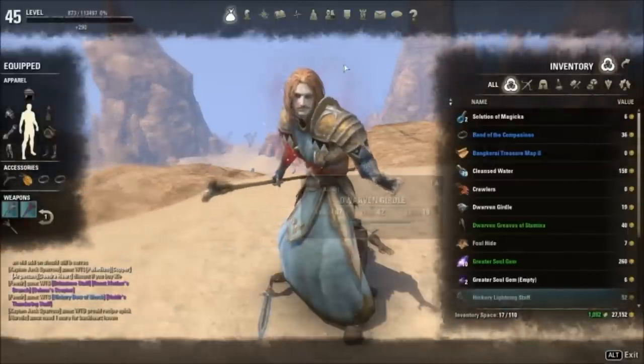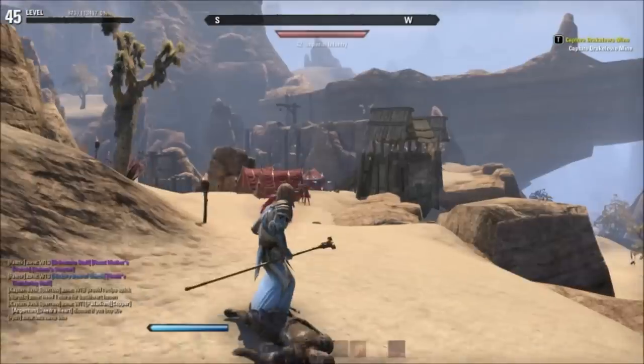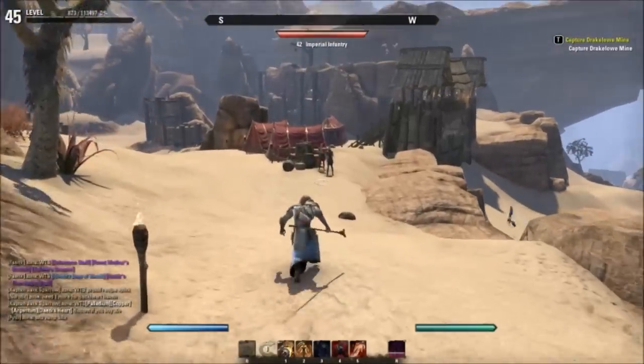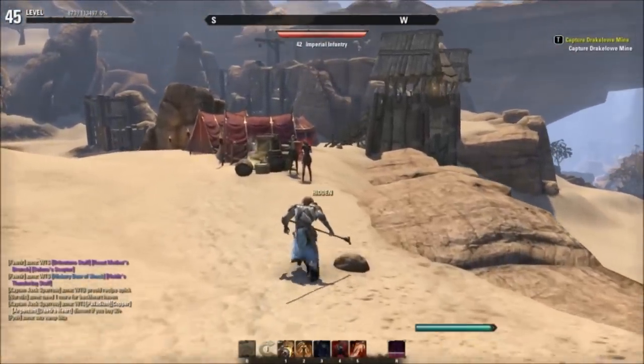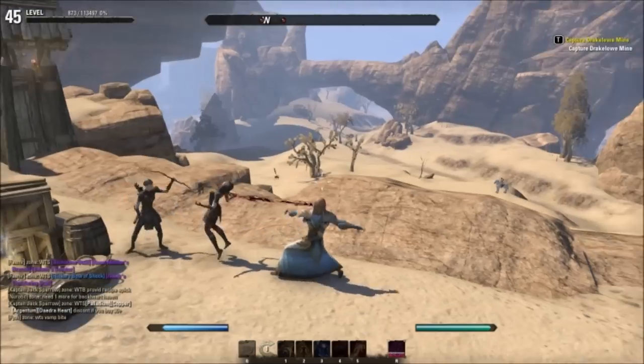So as you can see, after feeding it's gone back down to stage 2, and if I were to feed again it would go back down to stage 1. The timer you can see on the right-hand side tells you how long you have before you'll need to feed again, otherwise it would go back up to stage 3.